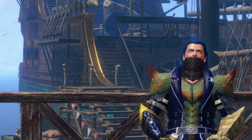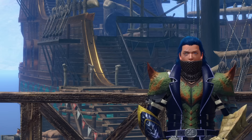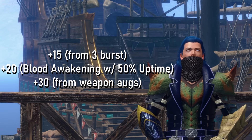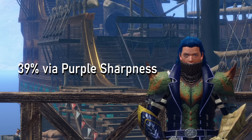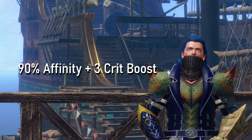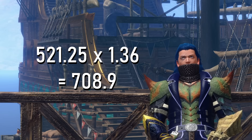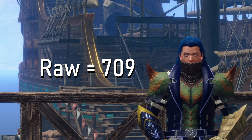Now for the math. The Silver Slicers have a raw of 310 and element of 40 with no affinity as a baseline. For raw damage: we start at 310, add plus 15 from burst level 3 when active, plus 20 from Blood Awakening at 50% uptime, and plus 30 from our attack boost augment — totaling plus 65. So 310 plus 65 is 375. Purple sharpness gives a 39% damage increase, so 375 times 1.39 is 521.25. Then affinity: 90% from 50% weakness exploit plus 40% crit eye, with crit boost 3 giving a 40% damage increase 90% of the time. 40 times 0.09 is 0.36, so 521.25 times 1.36 brings us to 708.9, rounded up to 709 raw.